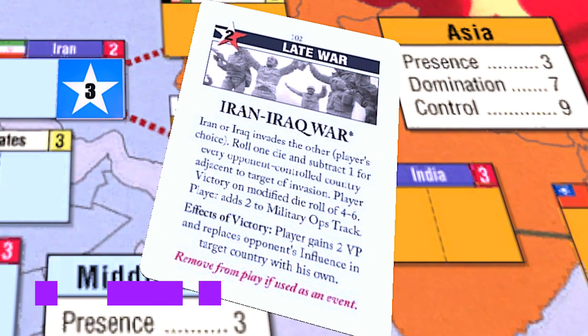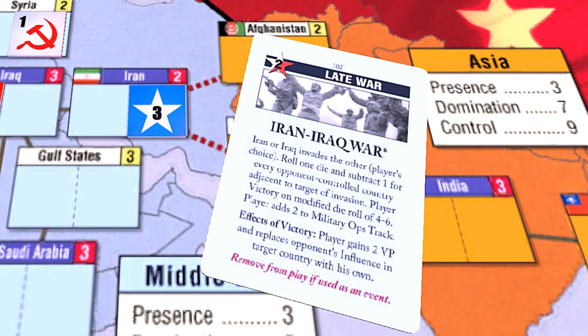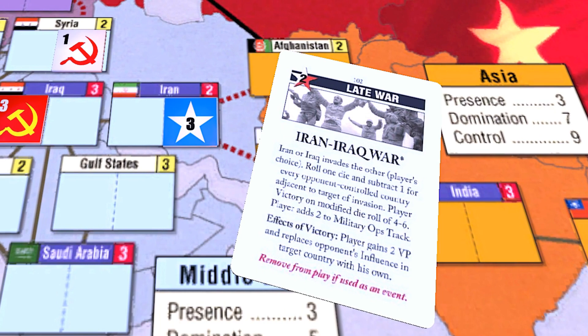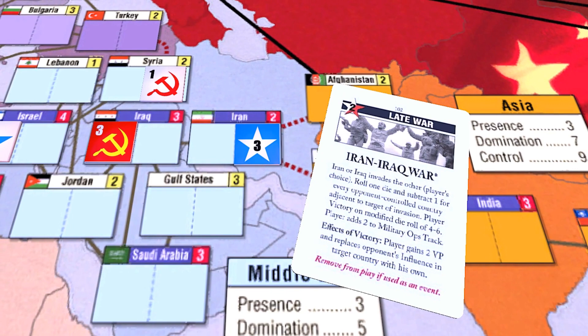Let's look at the event. Iran-Iraq War is a starred, neutral, two-op late war event card. A player who triggers the event picks a target of invasion — Iran or Iraq invades the other. Roll one die and subtract one for every opponent-controlled country adjacent to the target of invasion. The player wins on a modified die roll of four, five, or six. That player adds two to the military ops track, regardless of the die result.